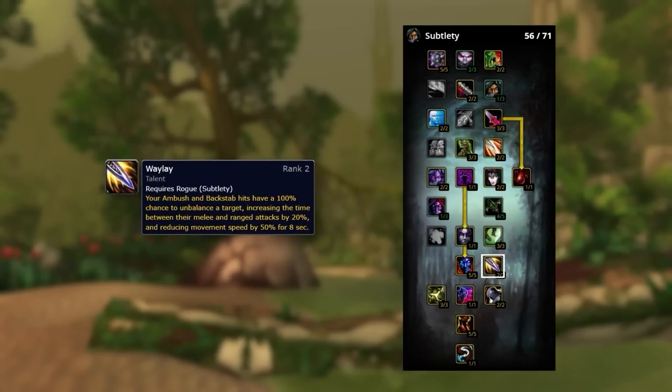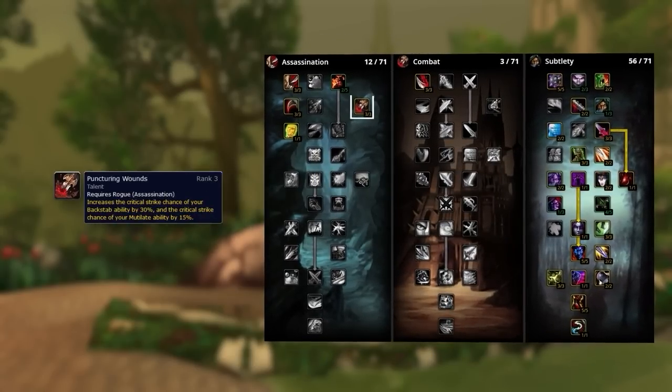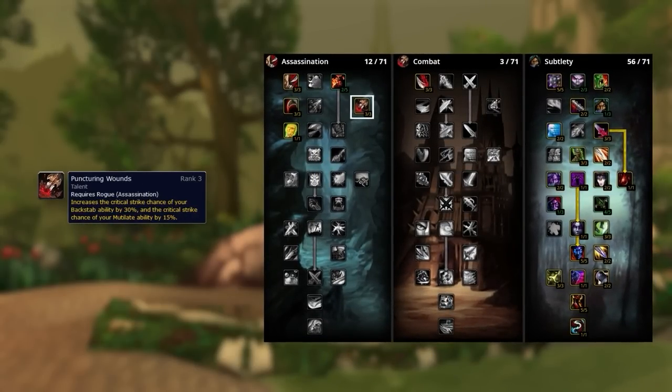Although rogues have access to Crippling Poison, Waylay is still absolutely insane. Since paladins have dispel on poison, this talent effectively forces them to use Hand of Freedom if they want to kite you. The attack speed reduction is also super strong into warriors since warriors rely on auto-swings to generate fury. In Wrath, you want to spam Backstab as much as possible, thanks to Puncturing Wounds causing most of your Backstabs to crit.